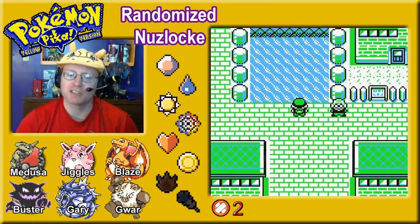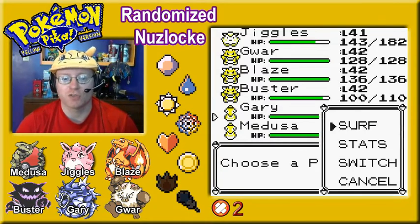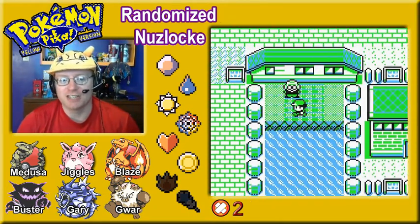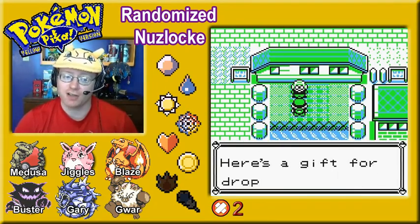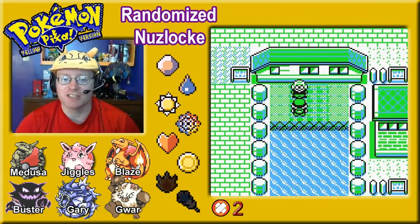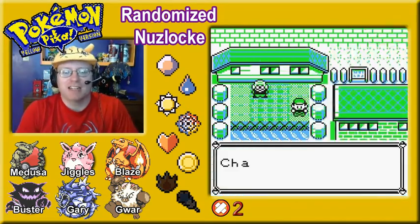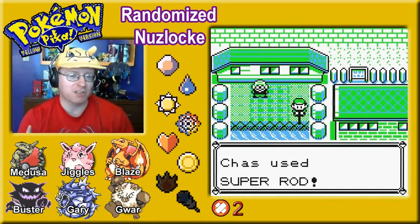Let's go across here and grab the Soft Boiled TM, which nobody is going to be able to learn — only Chansey can learn it, as well as Mew. The NPC says 'Here's a gift for dropping by — TM 41, Soft Boiled. Only one Pokemon can use it, and that Pokemon is Chansey.' This man is a liar; he just doesn't know about Mew. Mew is out there, possibly under that truck.